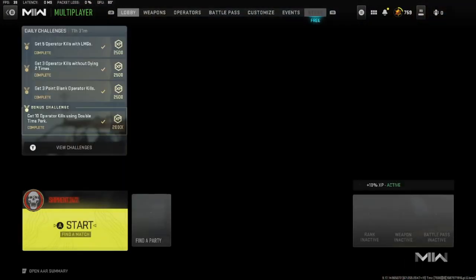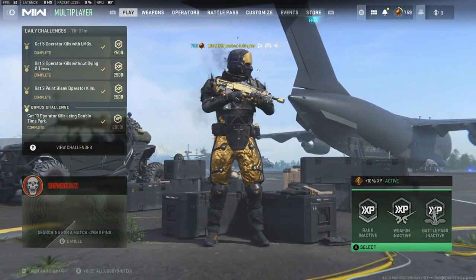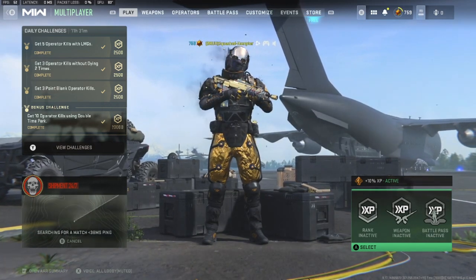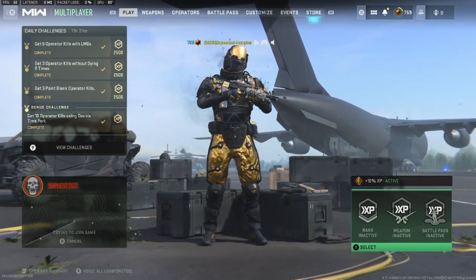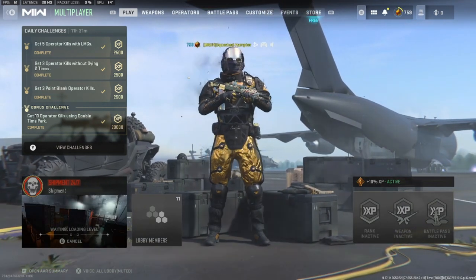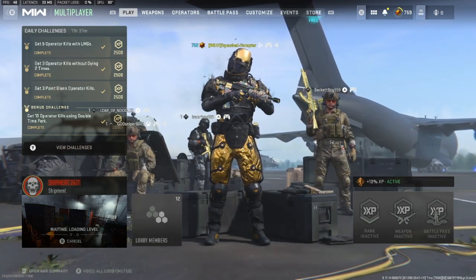Alright, so without further ado, let's get started. Today we are playing on controller again. Sadly, my mouse is pretty much dead — it's charging. I wanted to get more practice in on controller. Free aiming on controller is one of the things I'm still trying to get good at. Aim assist does help a little bit, and aim assist is still pretty busted on controller in this game. But I feel like on mouse and keyboard I have more movement control and I can aim a lot more.